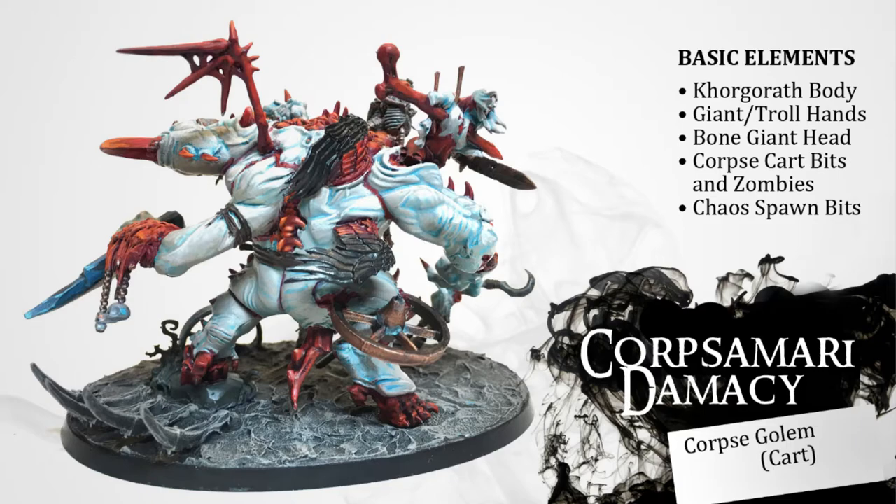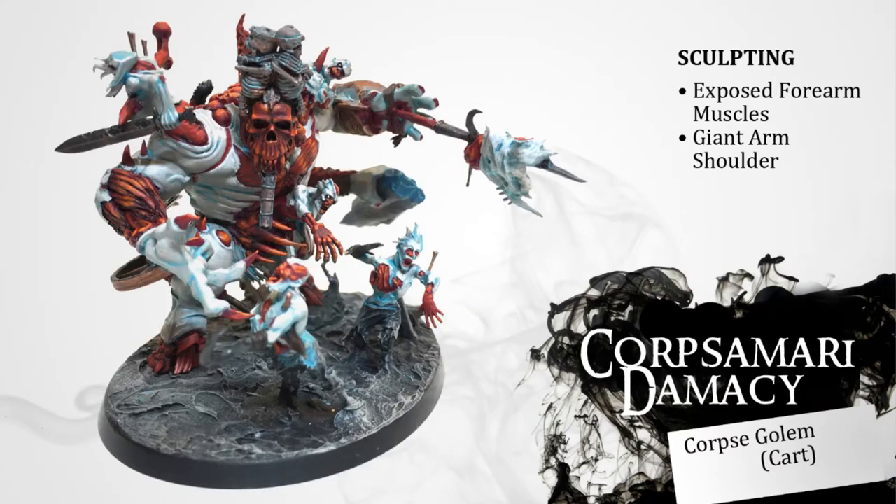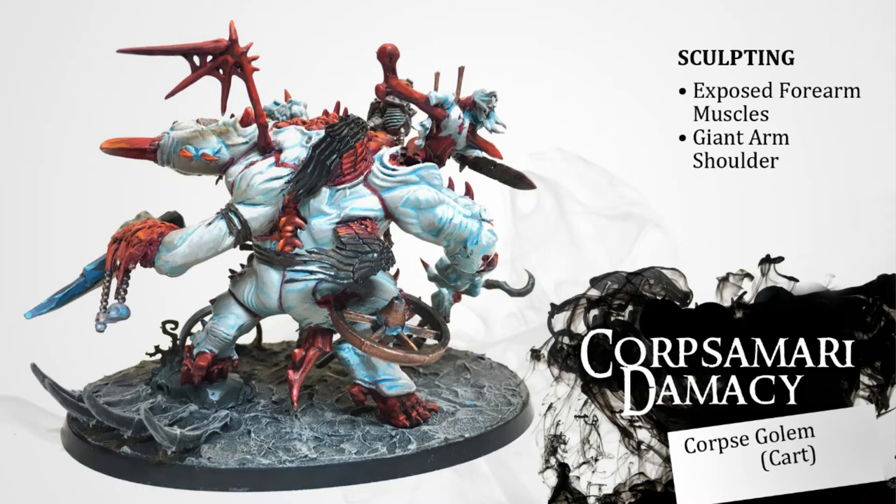Some of the things I sculpted include the exposed muscle in the front on that right arm — I was pretty proud of that — and then on the back, the shoulder of the giant arm to mold it in. What was nice is I created these lines between chunks, those red lines that would kind of separate muscle and separate body parts, to help sell the idea that they're fused from different things.